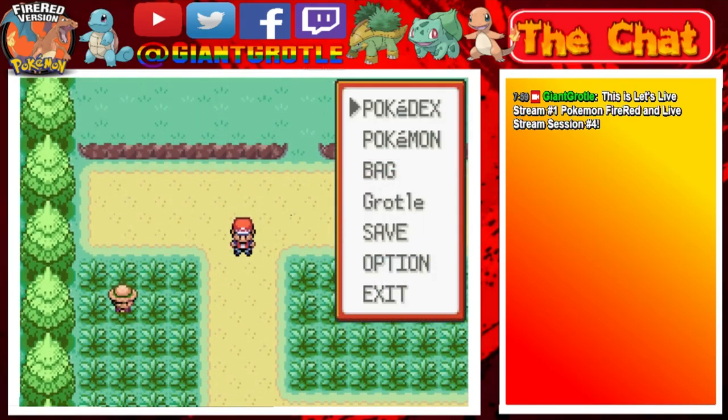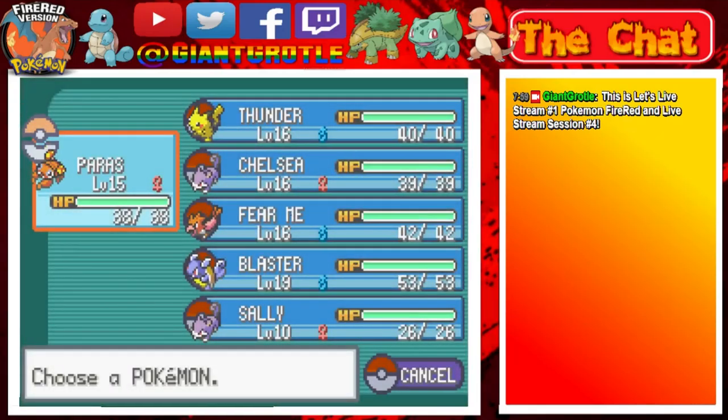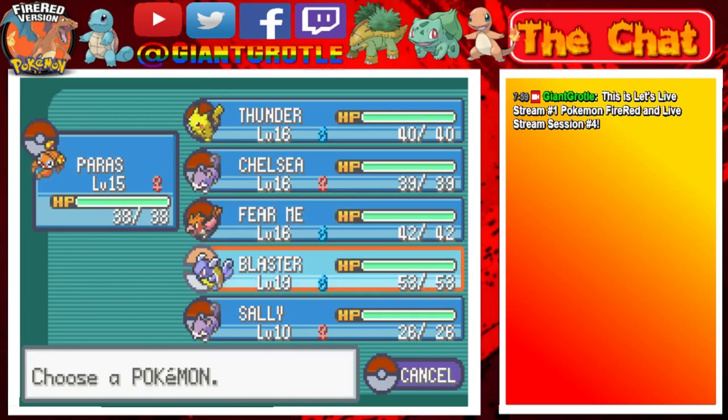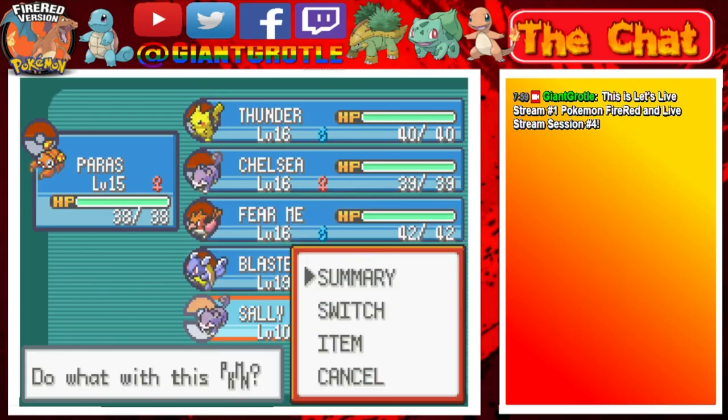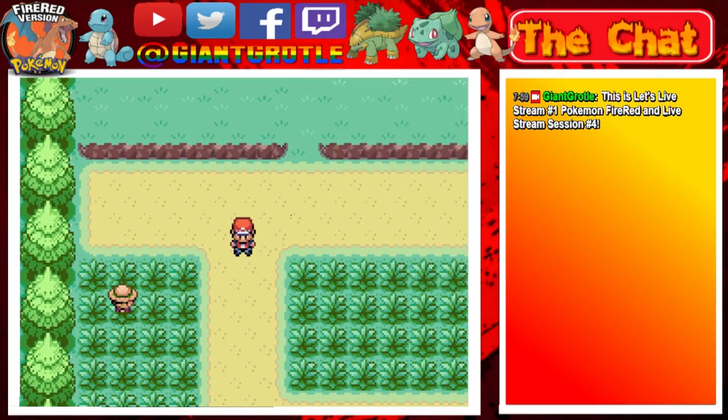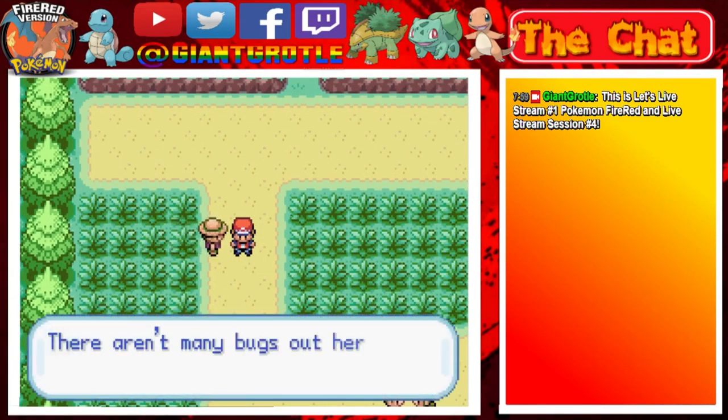Last session we were almost to Vermilion City. Let me show off my team real quick: Paris is level 15, Thunder is level 16, Chelsea is level 16, Fumir is level 16, Wester is level 19, and then I have Sally who is my HM slave. We'll probably teach Sally Cut, but Paris might want to learn Cut since it's a decent normal type attack and can cut down trees. Paris can also learn Flash, but I'd rather use an HM slave for that since Paris is my grass type for the series.